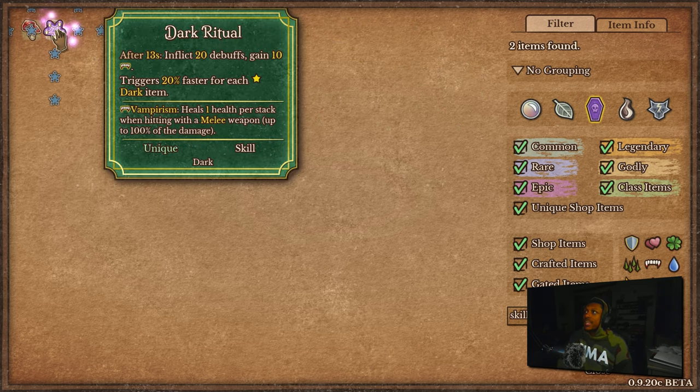The second Reaper skill is Dark Ritual — only available on round ten. After 13 seconds it inflicts 20 debuffs and gains 10 vampirism, triggering 20% faster for every star dark item. You'd want to rock this with a bunch of dark items and Dark Saber, since Dark Saber benefits from all those debuffs being inflicted. The vampirism also gives a little survivability. I haven't tried it with Dark Saber yet but I feel like it's going to be pretty solid given how well they synergize.